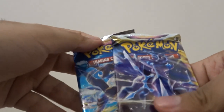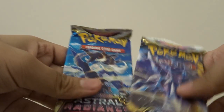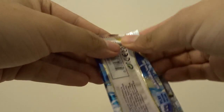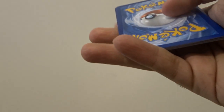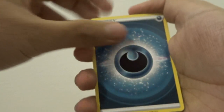Now we have two packs of Astral Radiance, the newest TCG main set. We have the Samurott pack art and the Dialga pack art — we'll start with the Samurott. Samurott was my starter in Legends: Arceus, pretty cool looking. Code card down — there's 100% a Radiant card in this set, Radiant Greninja being one of the best.